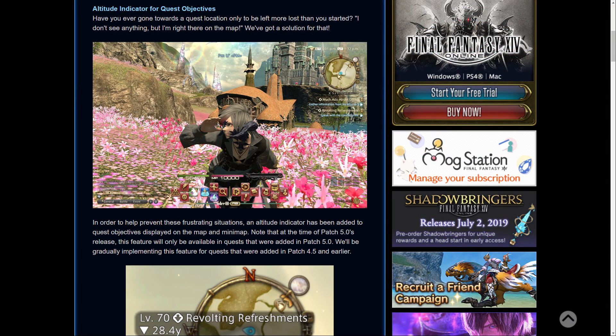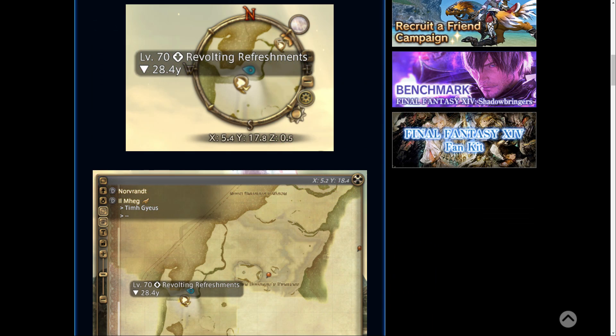The first new feature is altitude indicators for quest objectives, which is quite a well-requested feature. Basically it tells you whether the quest objective is above you, below you, or at the same level. If the quest objective is right in front of you it will just be a normal quest objective icon, but if it's below you it will have a downwards arrow, and if it's above your current location it will have an upwards arrow — shown on the minimap or main map. This is a very cool feature, especially with elevated terrain or caves.